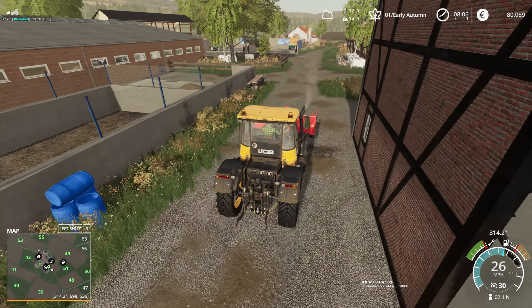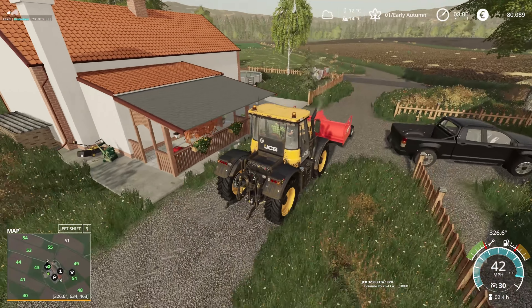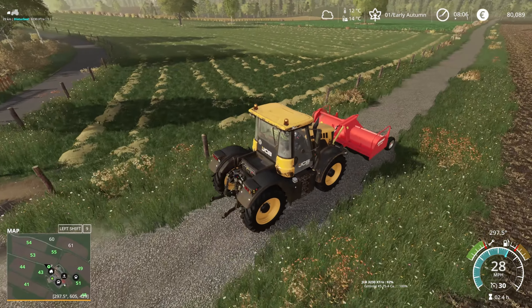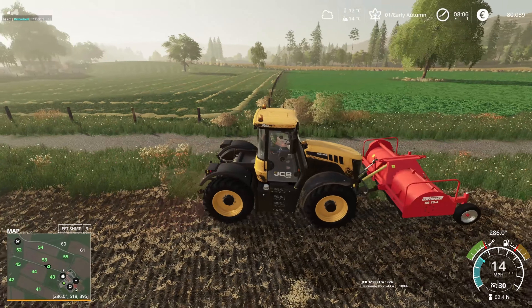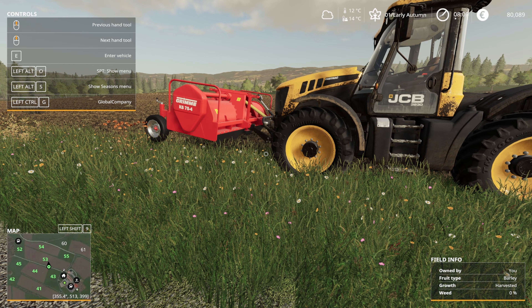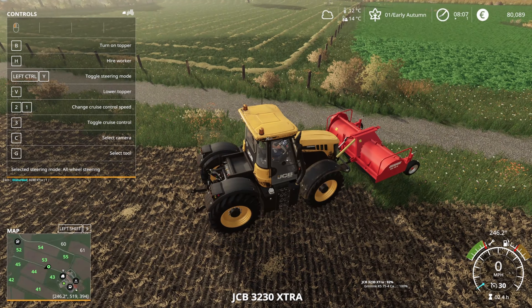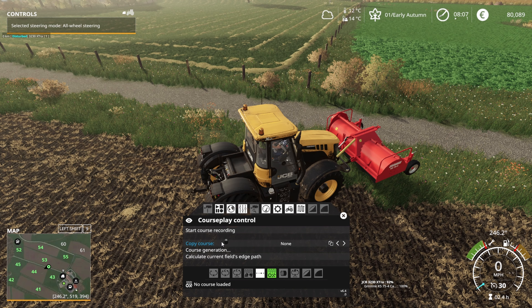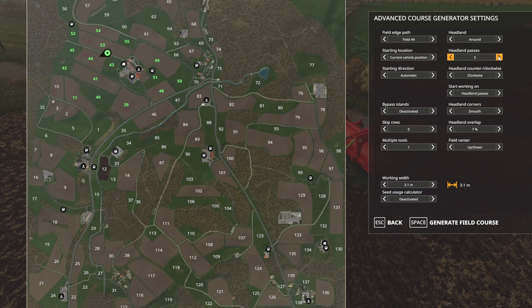So we're going to go over to the carrot field and get this running on course plate. I'm trying to think about which way around to do this. If we go to course plate and course generation and we want field 44, we're going to do a whole load of headlands - just so we have plenty of room for getting stuff done. We need islands on because there is a big island in the middle.